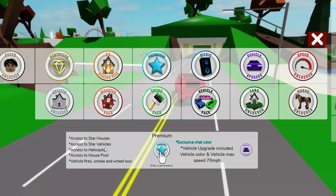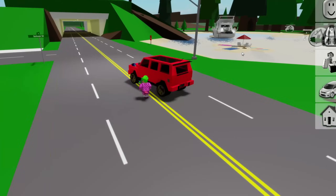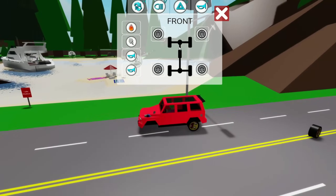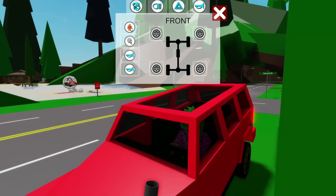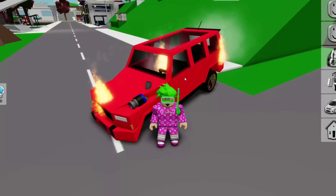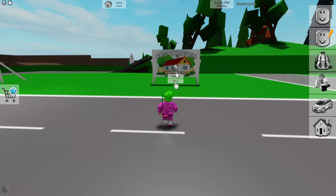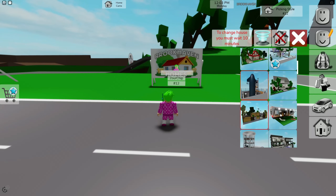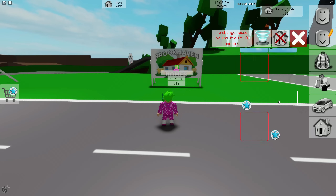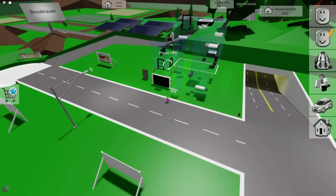Next is the Premium game pass. You get access to star houses, star vehicles, helicopter, house pool, vehicle fire, smoke, and wheel loss. You can click the star on a vehicle to detach wheels, make it go on fire, or smoke — really fun for RP. Some houses have stars on them, and you need the premium pass to spawn those in.